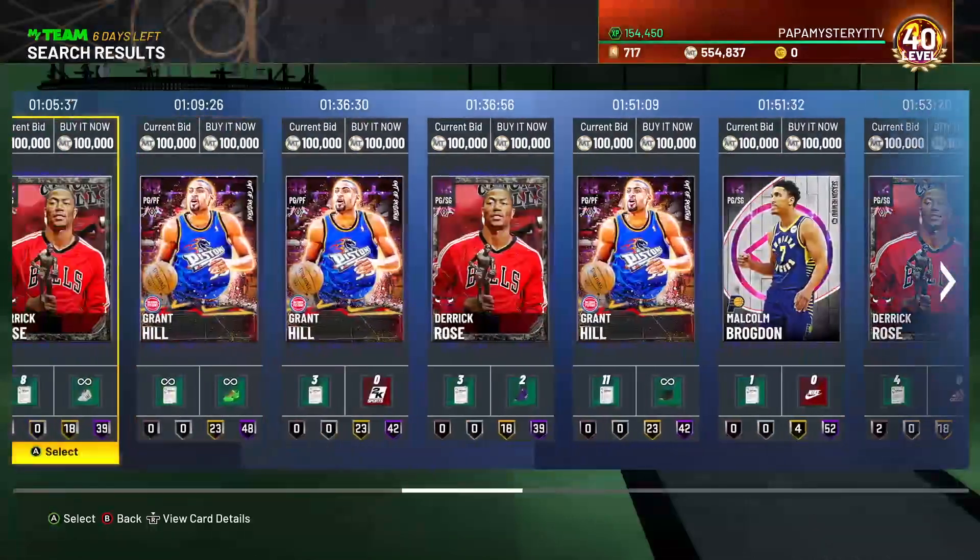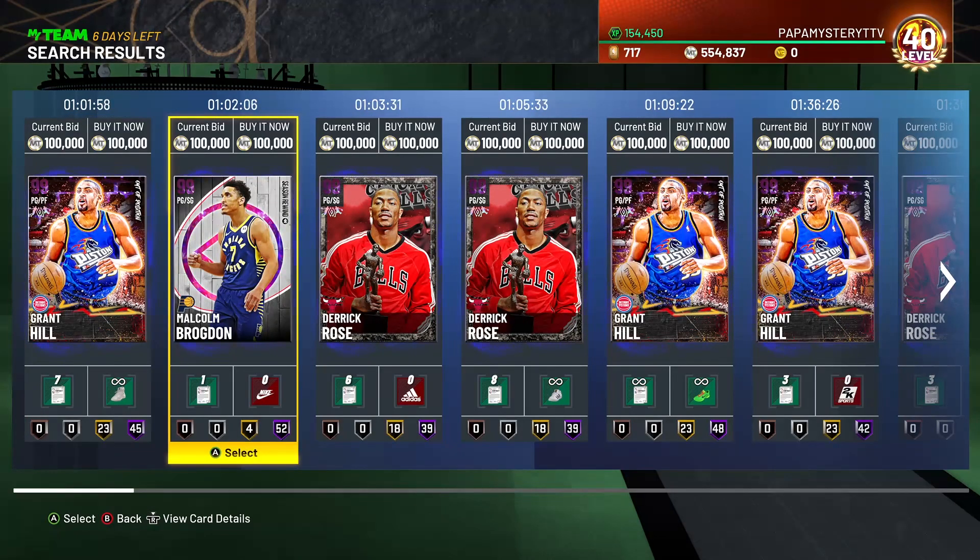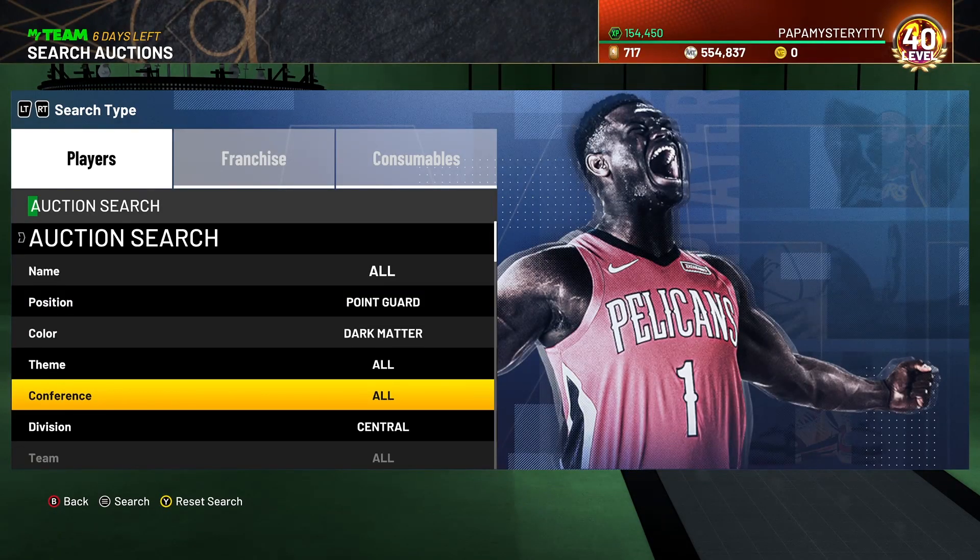I just wanted to explain why this filter might not look that great, and that's why some of the filters in the later bits of this video won't look that great either. Dark Matter Central — can't stress that enough, because Paul George is a pretty common snipe and he's pretty expensive.